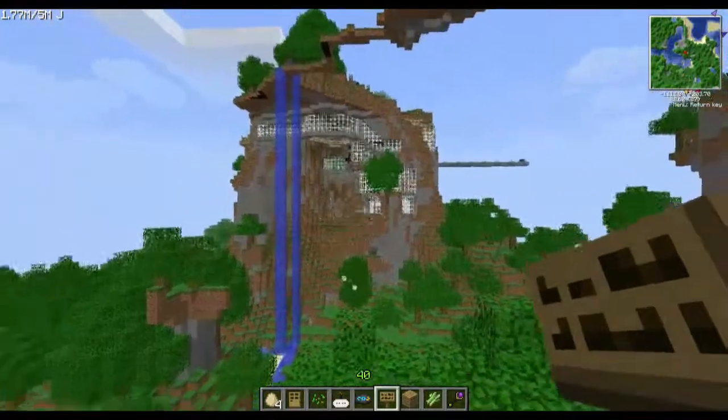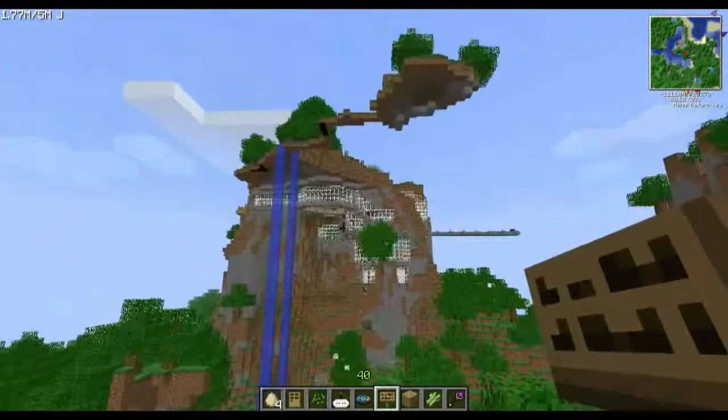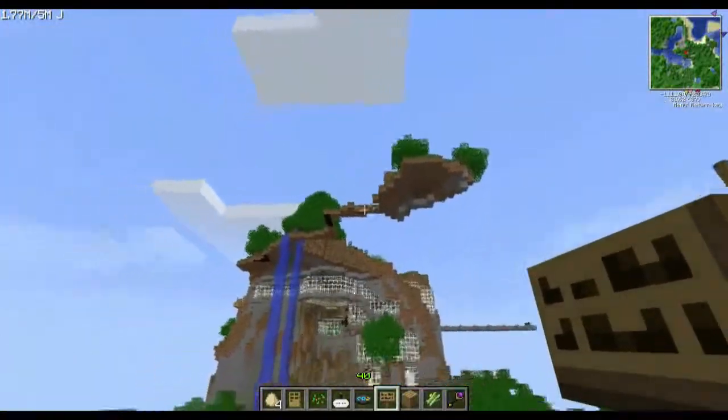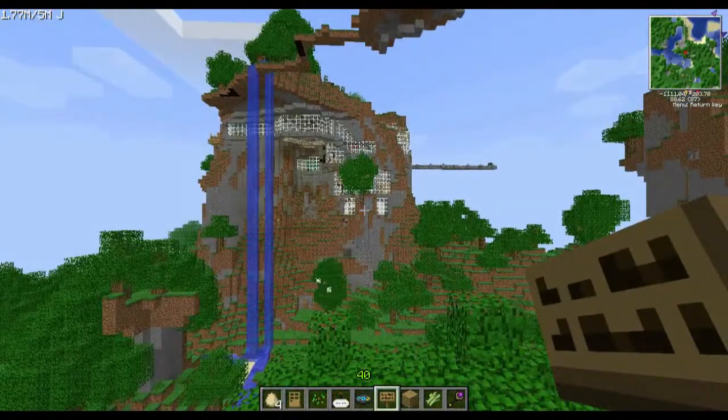The living room, the liquid storage, the machining area, the main work room, the spawner, the blaze spawner over there, and our wonderful little floating terrain with some nice trees on top.